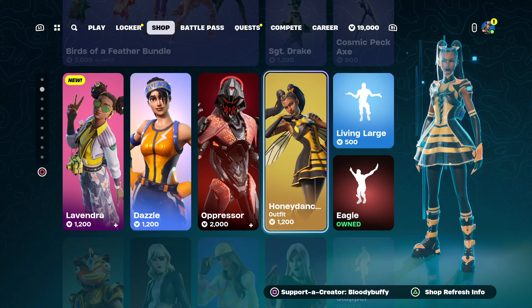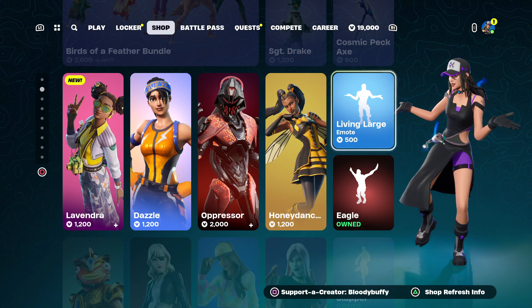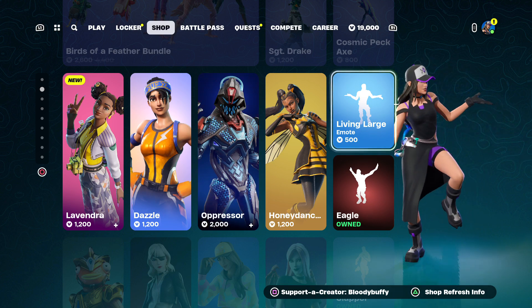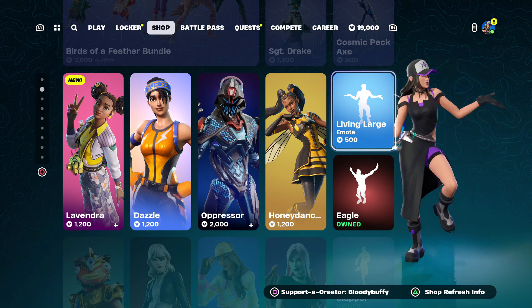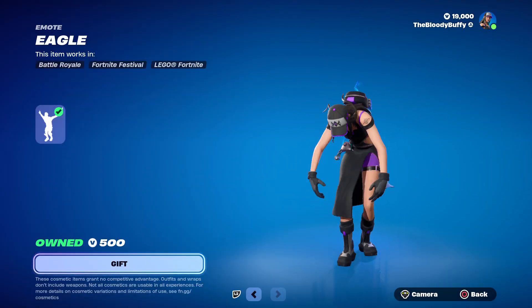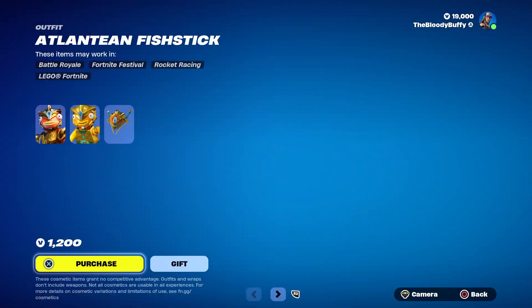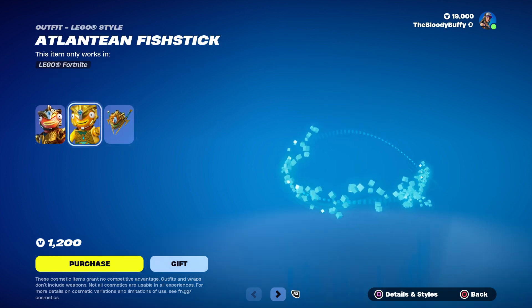Then we've got the Honey Dancer - which one do I get, Honey Dancer or Lavendra? Living large. This is back after 103 days. And then we've got the Eagle, if you want to flap around as a bird. Atlantean Fish Stick, 192 days - that's what that looks like as Lego.